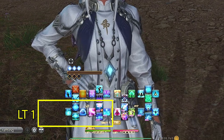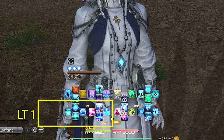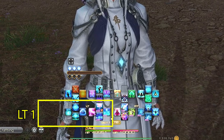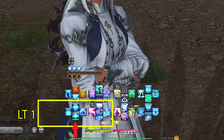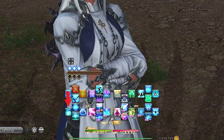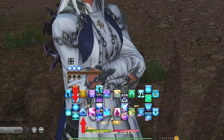Left trigger one D-pad is our all-important job abilities. We have Ixochole, Kerachole, Taurochole, and Druochole — and I know I'm pronouncing those wrong, so don't come for me in the comments. These are all actually pretty similar and are used very frequently together. Ixochole is our party-wide heal, Kerachole is our party-wide regen and damage mitigation, Taurochole is our single target heal and damage mitigation, and Druochole is just our single target heal. Kerachole and Taurochole do not stack with damage mitigation, so make sure to alternate these on the tanks.